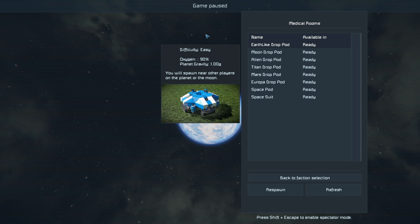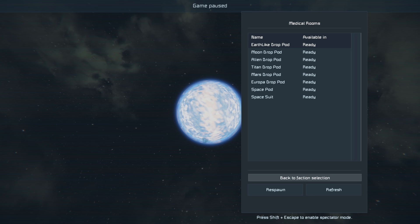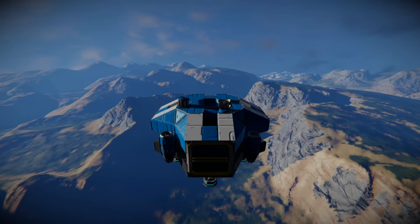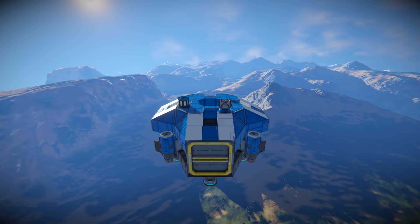The Earth-like drop pod is the best one for the planet we started on in the solar system - Earth. I don't recommend the spacesuit because it basically makes it impossible to get anywhere in the beginning. We're not gonna be doing much piracy in this one. Go ahead and hit Spawn. When you do this, you'll come into the Earth-like drop pod and you'll be falling from space. Don't worry - it does have parachutes and they will auto-deploy.